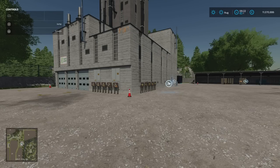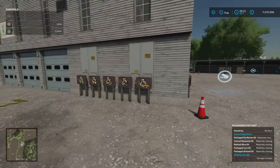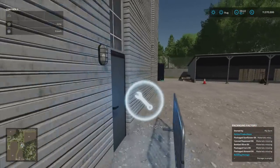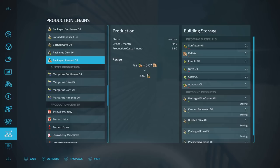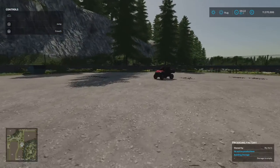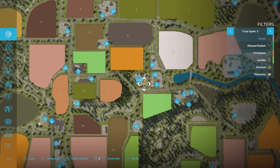Now we're at the packing factory — you can see all the various different things that can be brought in and packed. We can do packaged sunflower oil, canned rapeseed oil, bottled olive oil, packaged corn oil and packaged almond oil, requiring all these various different things including pallets. Everything is neatly labelled.